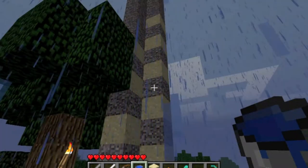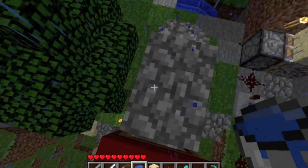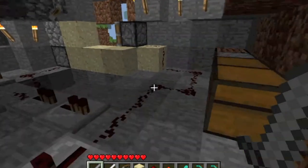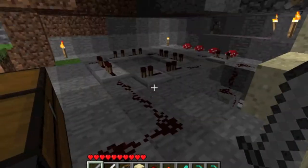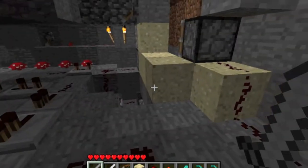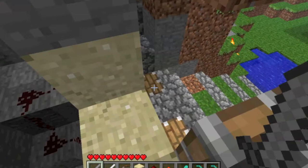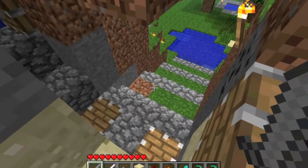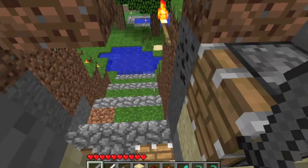Got the sand and gravel stacked up about as high as I can get it without getting a nosebleed. Here's our repeating circuit. I showed you this piston in the last episode. I've had to add two more pistons down there to break up this ore — quartz, gravel, and sand.